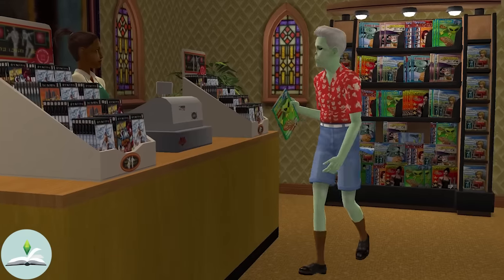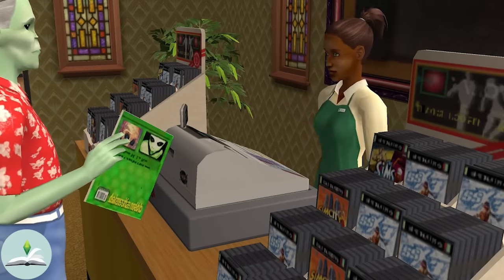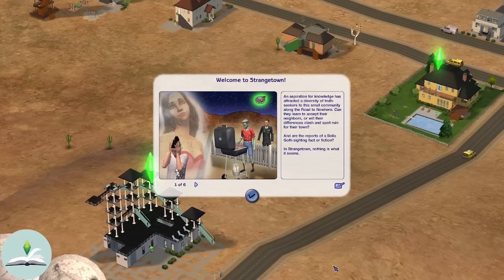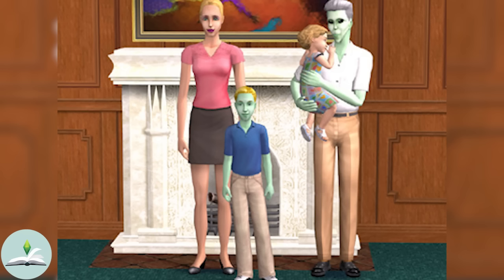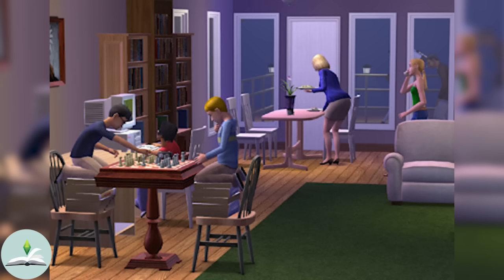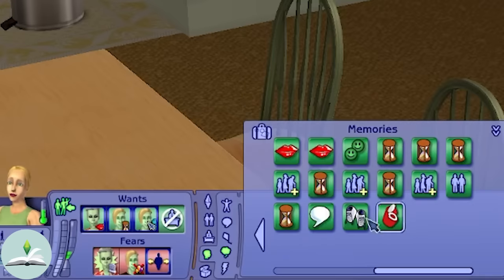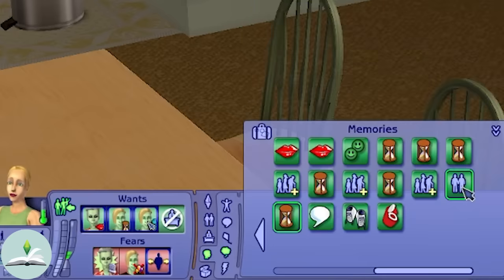Later, Glarn went on to marry Kitty Hogleg and father four more children, all human: a daughter Jenny and sons Pascal, Vidkund and Laszlo. Long after impregnating Glarn, Pollination Technician Ninesmith's story takes an unexpected turn when he decides to retire in his favourite place, Strangetown — and he marries Glarn's human daughter Jenny. A quick editorial note: Jenny actually first met Pollination Technician 9 when she was a child, and later, when they were both adults, she befriended him.